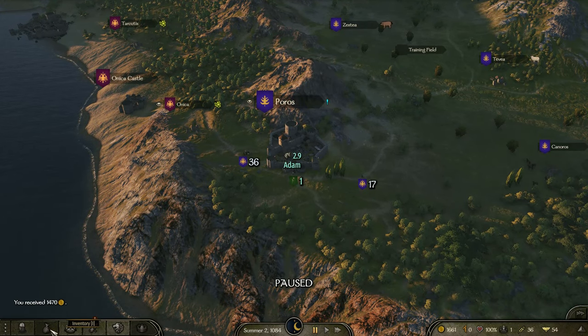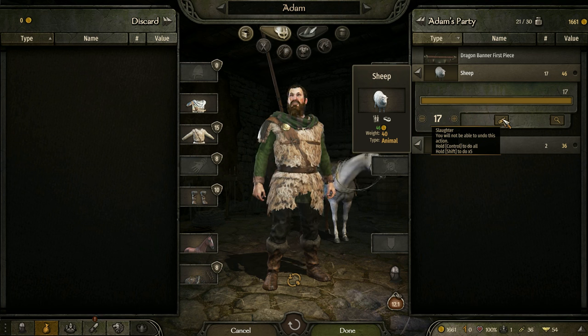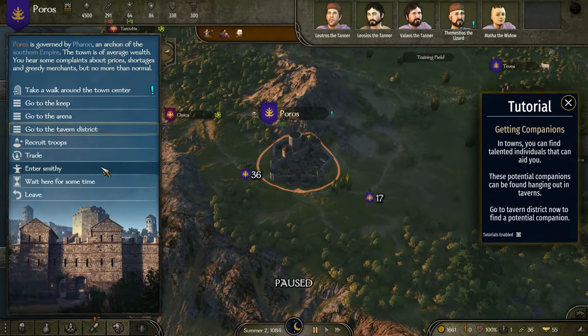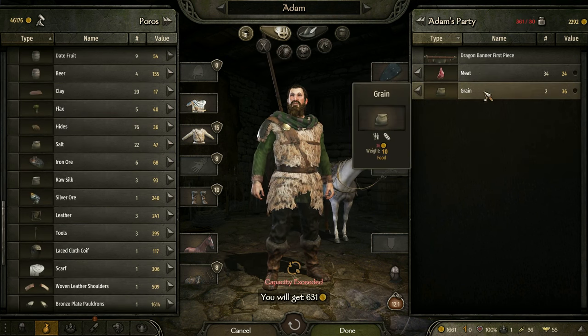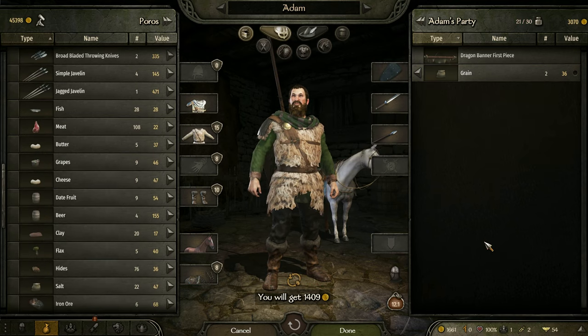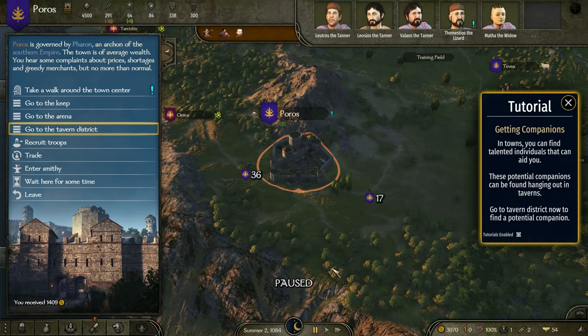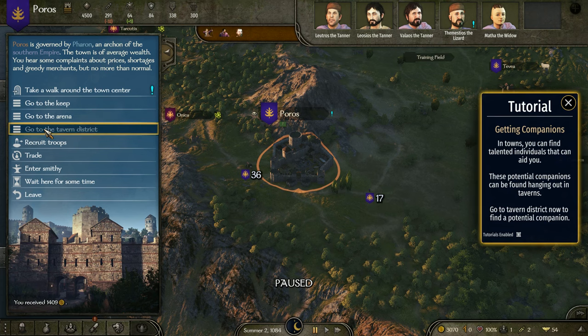Leave. Inventory. Hold Control to do all, Shift to do five — I'm doing Control. Back in. Trade. Sell the hives, sell the meat, get a little bit. Now let's go to the tavern district, as the tutorial is advising me and highlighting.